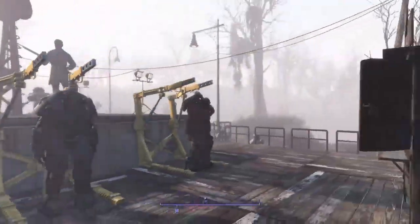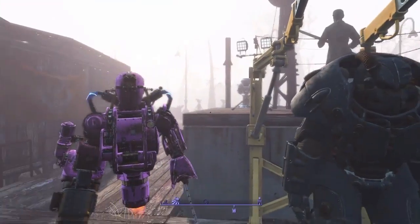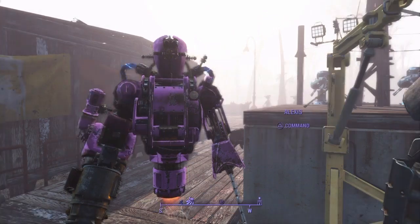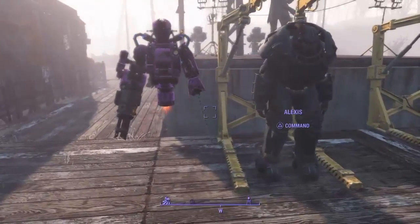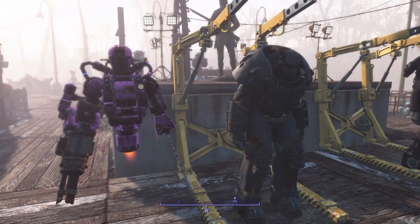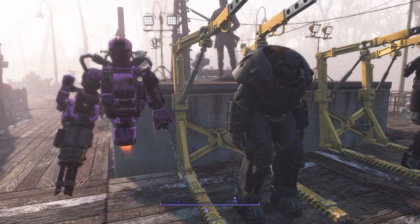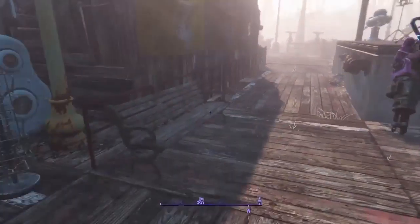The other thing you're going to need is a companion — any companion will do. Make sure your companion has nothing in their inventory, because it can mess things up. When you're in the menu doing the duplication, there may be a glitch menu, and you won't be able to proceed until you move everything in the companion's menu to yours, which just makes it slower.